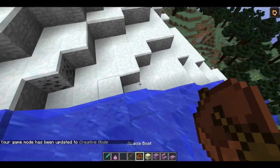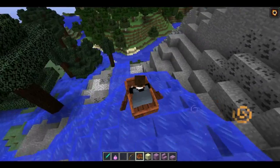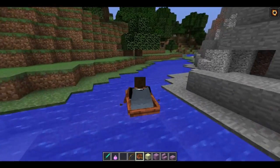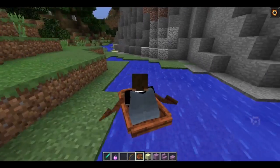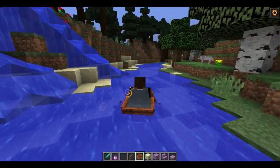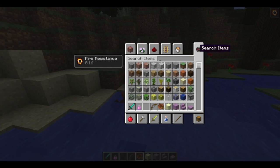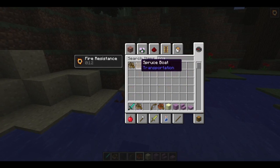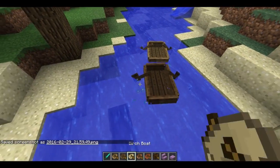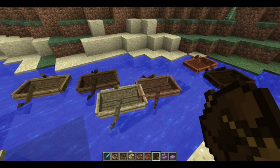Boats have been completely redone. If you put a boat down, you can now see it has oars, and if you hit W, you will see that you are now rowing. Normally if you were to run into the ground or a tree, the boat would stop or break — but now you can run directly into things and the boat does not break. The only thing it breaks for is lava. There are also different kinds of boats: oak, spruce, birch, jungle, acacia, and dark oak — different boats, different variety.